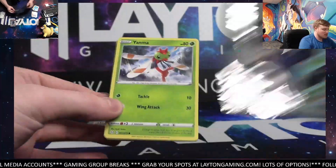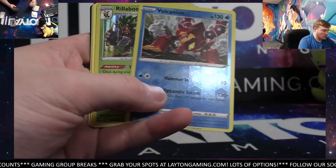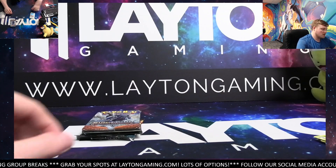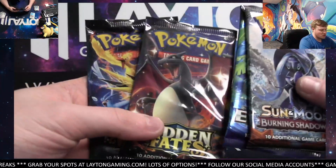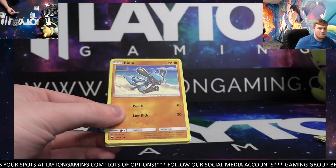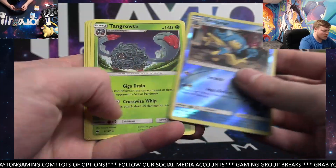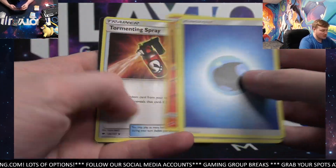Get on to those big ones then, man. Good luck. Volcanion and Rillaboom Hollow. Shining Fates weren't too hot tonight — not too hot. Let's see what the hot ones are here, maybe. Burning, Evolutions, and two Hidden Fates. Good luck, man. Burning Shadows — got a Simipour Reverse and a Tangrowth on the rare. Tangrowth that time.